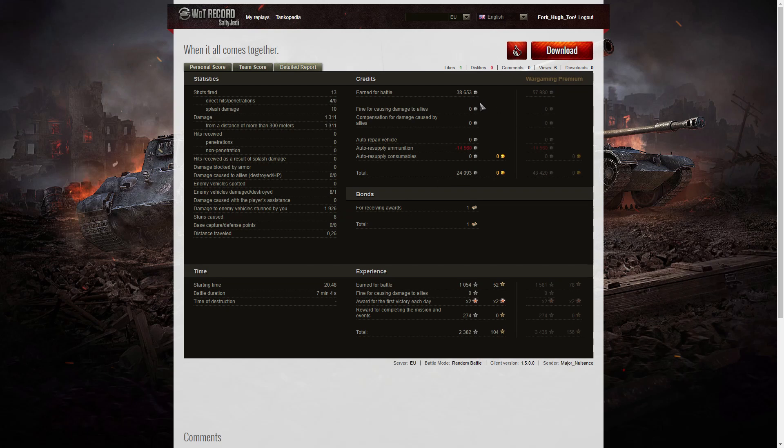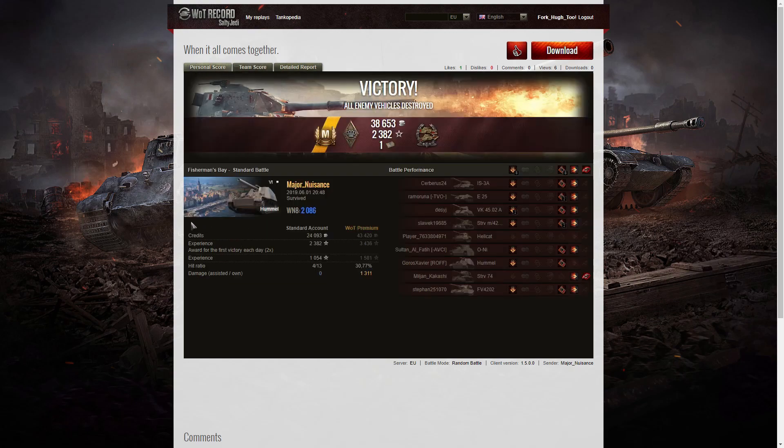On a free-to-play account — this is one of the free-to-play ones that I have — I actually managed 38,653 credits, which is not bad for a free-to-play on tier 6. After ammunition resupply, still took away a profit of 24,093 credits. I picked up one bond for getting the Confederate, base XP of 1054, plus times two for the first victory, 274 for completing missions and events — took home 2382 altogether. It all seemed to be working — every time I indicated the target, the team was shooting at it, which is what you want. If you indicate a target once you've stunned it, your teammates earn a lot of stun assist for you, and that's what generates the ace tankers. I nicely picked up my first one on this game, which is quite enjoyable. If you enjoyed that replay, please like, share, and subscribe — thank you for watching.